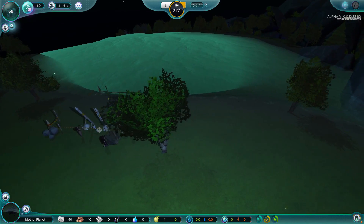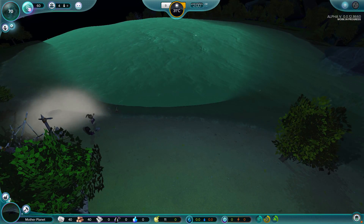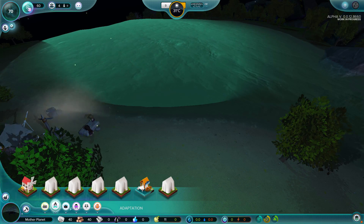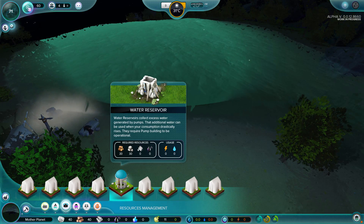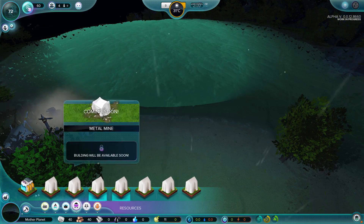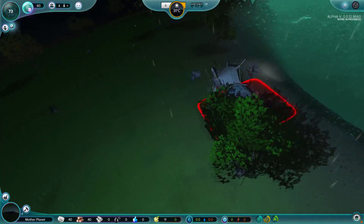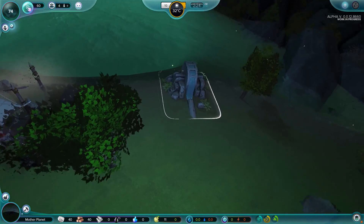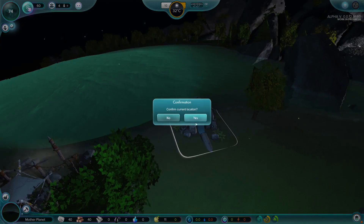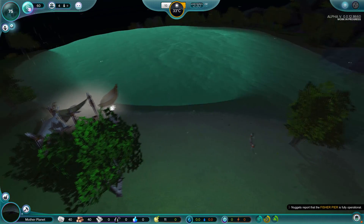We do have the fishing village underway, but we're going to want water for sure, so that everyone has something to drink. Let's go back into our building area. We've got that farm, and over here we have a water reservoir and a water pump. We are going to want a water pump big time. So let's get that started - there is our little place right over here. Let's go ahead and get the water pump going, right next to our fishing pier.